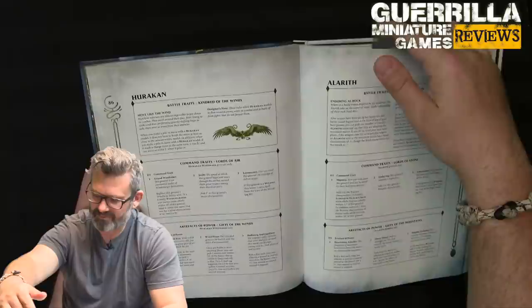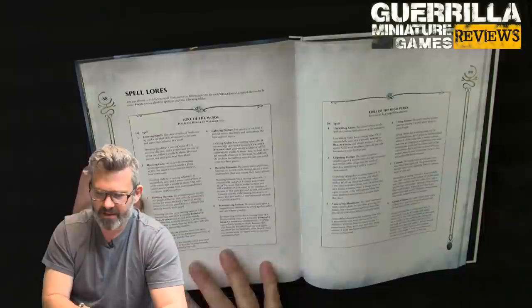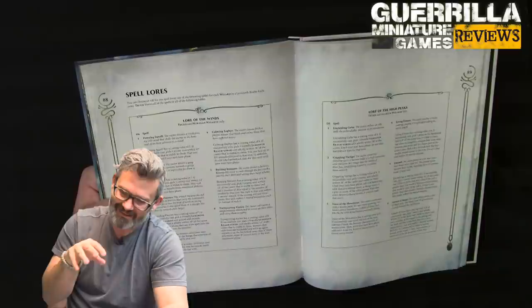For the Lord of the Winds spell lore — Alrith Generals have their existing stuff, and now Lord of the Winds is the new one. Teclis, Huracan, and Wizards all get access to these spells, so Teclis gets all these spells too, which is neat.